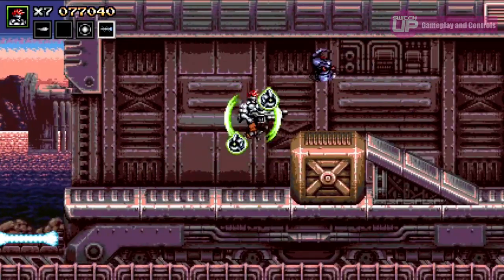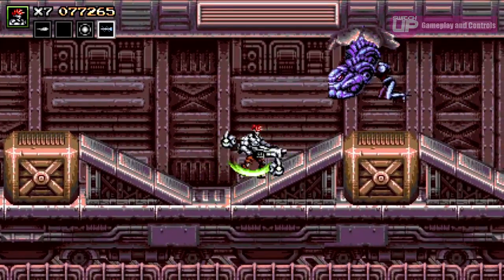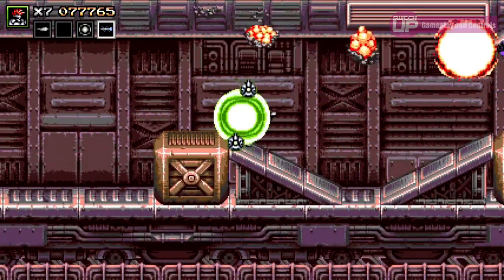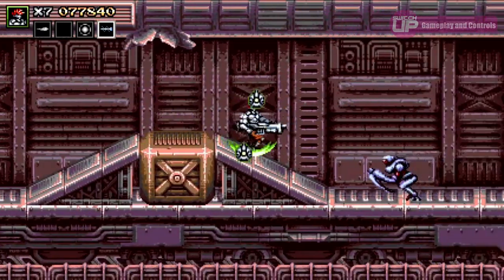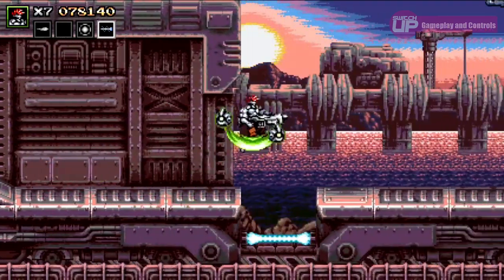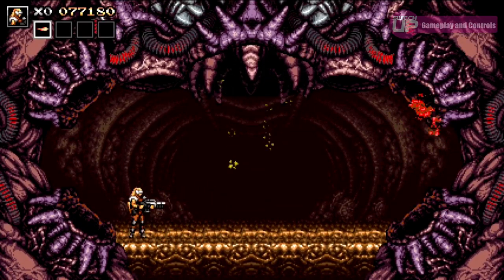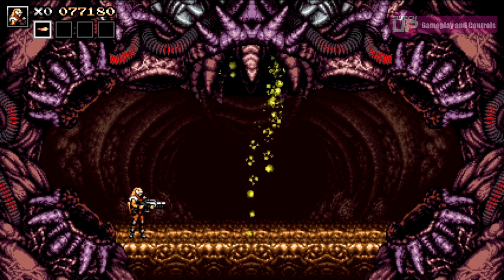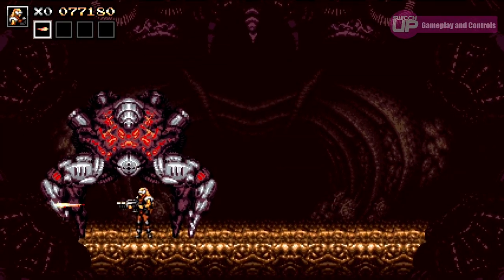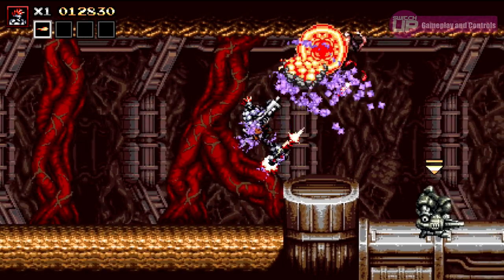The inconsistent placement of checkpoints can be another cause of frustration. Checkpoints occur whenever you reach the end of a screen within a level. Dying after this point will take you back to the beginning of that screen rather than back to the start of the level, and each level is made up of around three of these screens. The first couple are quite manageable, whereas the final screen will usually see you having to run a gauntlet of relentless enemies and beat a boss — who also has multiple forms. You do get better on this final stretch, no doubt making it to the boss stage with more lives and a weapon upgrade as you try again, but the inconsistency in the checkpoint placement is a little frustrating.